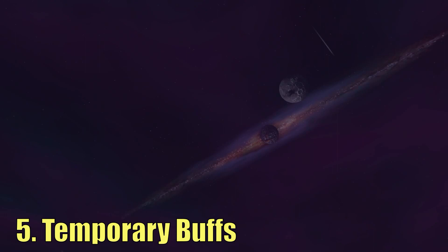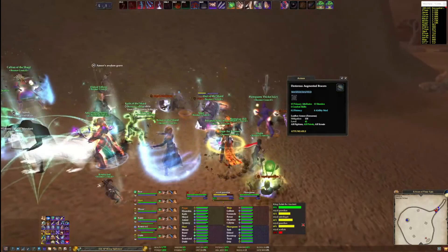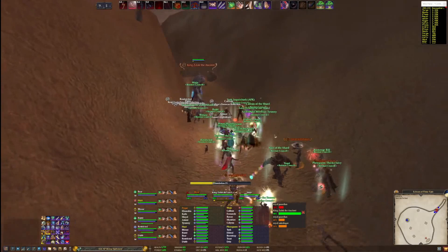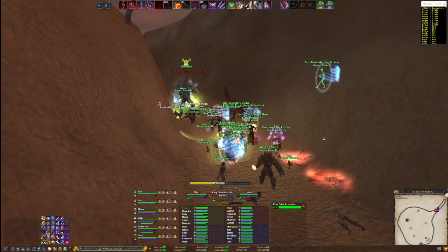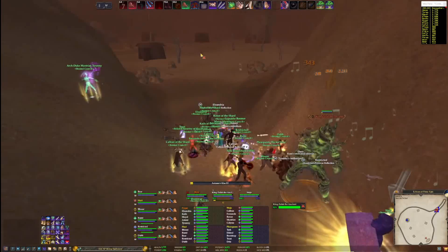Number 5: Use temporary or temp buffs efficiently. Almost every class gets temporary buffs that bolster themselves or the group. These buffs often have short durations and increase your effectiveness in a variety of ways — they can make you immune to different types of damage, increase your healing, increase your DPS, etc. Determining when to use these buffs may be confusing, and there's no straightforward answer as it depends on the situation. For example, if you're the main tank and everything is going great, heals seem stable, everyone's alive, and mobs are debuffed well, it's often best to just pump out as much aggro and DPS as possible.